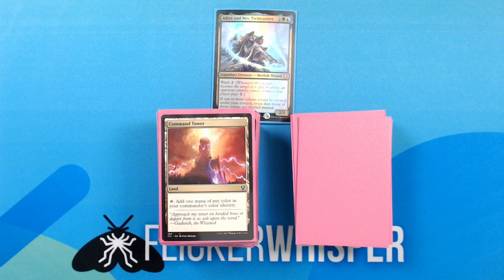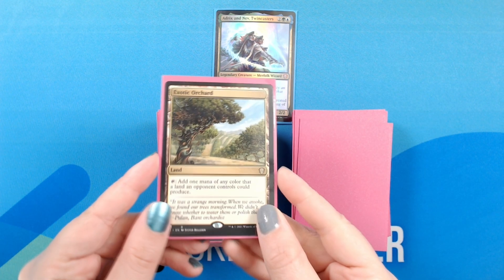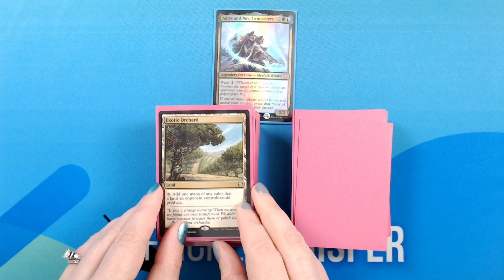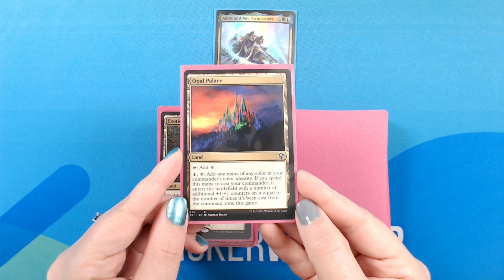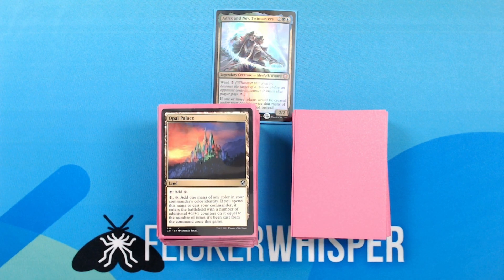Command Tower — Land: tap, add 1 mana of any color in your commander's color identity. Exotic Orchard — Land: tap, add 1 mana of any color that a land an opponent controls could produce. Opal Palace — Land: tap, add colorless; 1, tap, add 1 mana of any color in your commander's color identity. If you spend this mana to cast your commander, it enters the battlefield with a number of additional plus 1 plus 1 counters on it equal to the number of times it's been cast from the command zone this game.